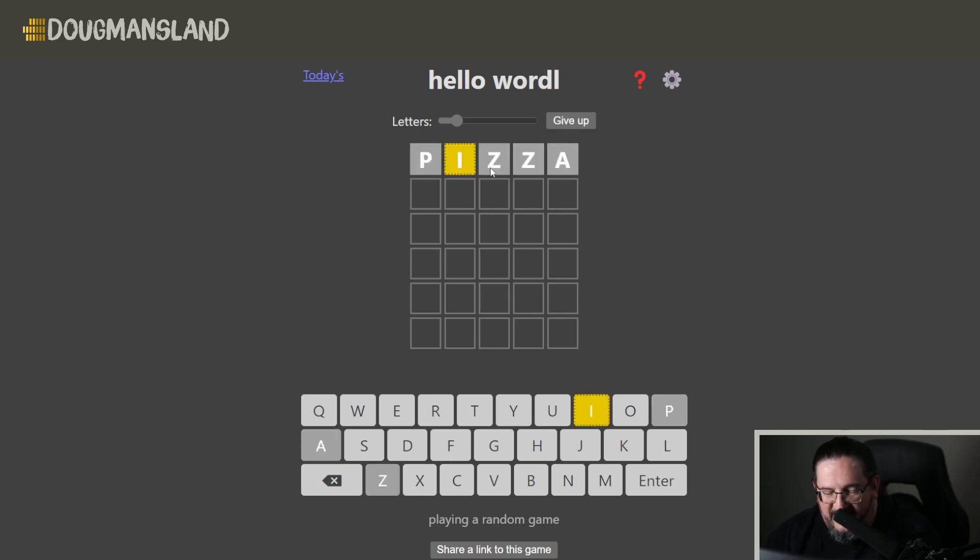Your first round gets us an I out of position. Let's try knife — you use a knife to cut a pizza. What do we get here? Knife gets us an E locked in position.